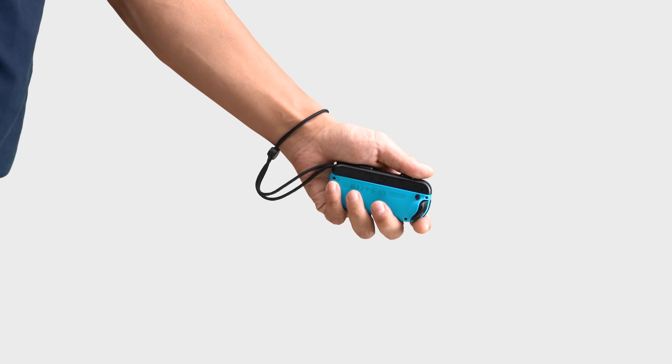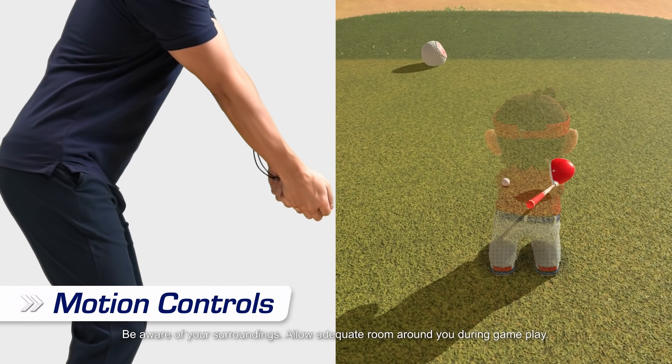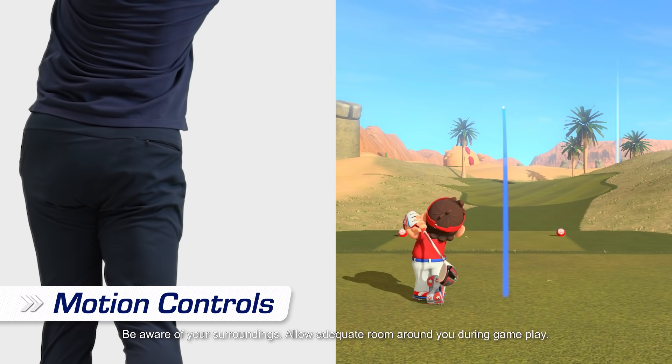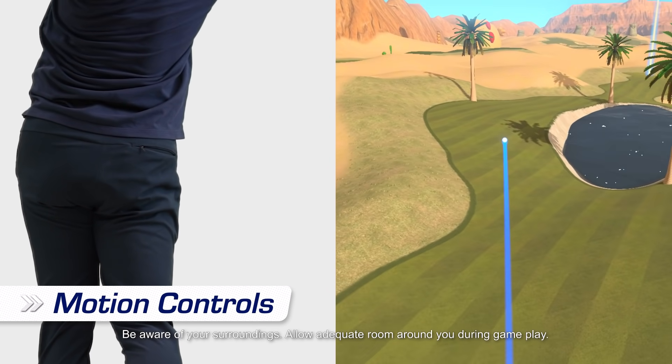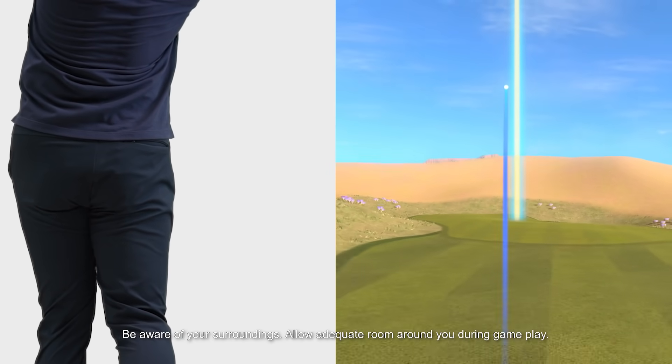Instead of button controls, you can opt for motion controls. Gently swing a Joy-Con controller like a golf club. As you swing the controller, your character will swing in the game. You'll feel like you're really golfing.